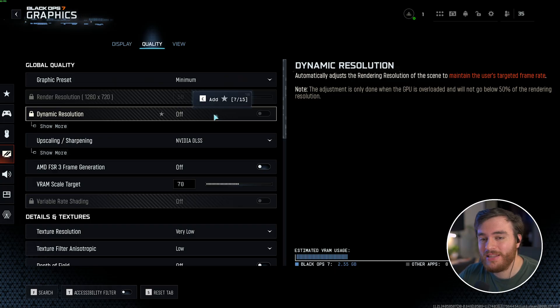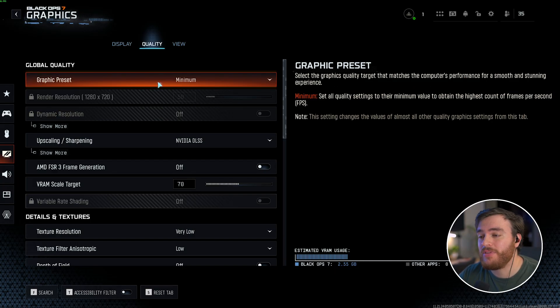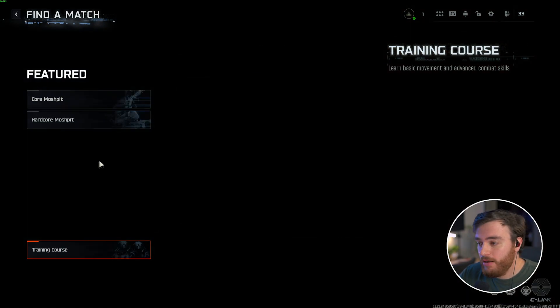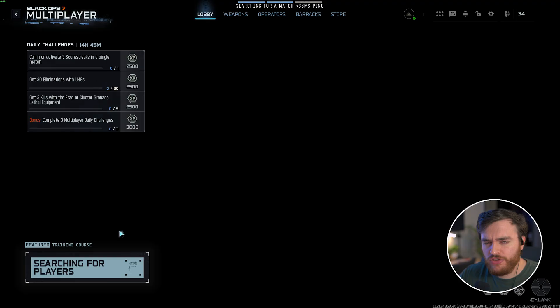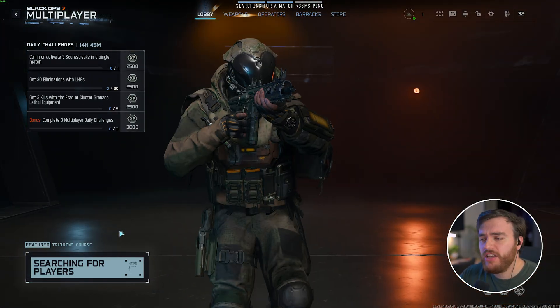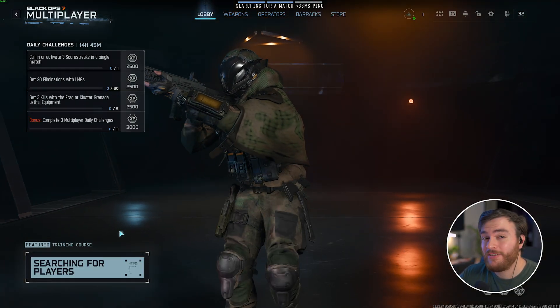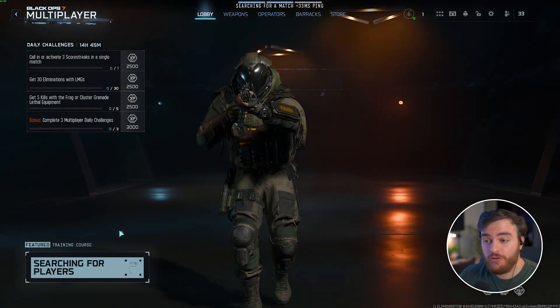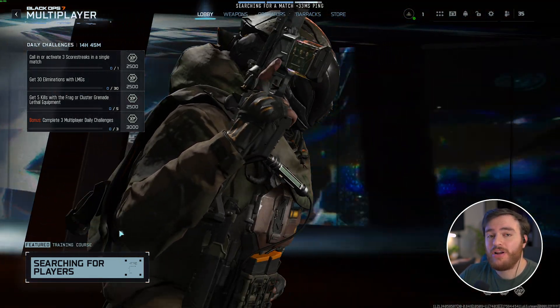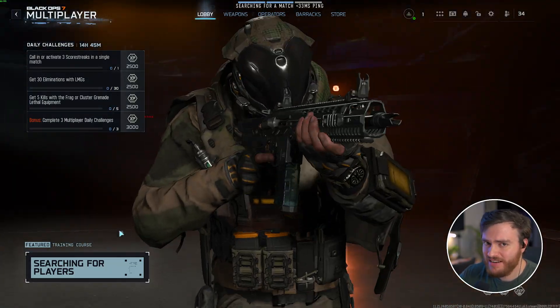Now onto the Quality tab — here's where things get interesting. While I did run through the Graphics Presets, there are a couple of interesting nuggets in here. I'll hop into the Training Course to give you a visual difference. The map is static with nothing moving, so it should give you a good idea, though obviously it's not a one-to-one match with an actual online game where people are running around, explosions, gunshots, etc. But at least things are consistent.